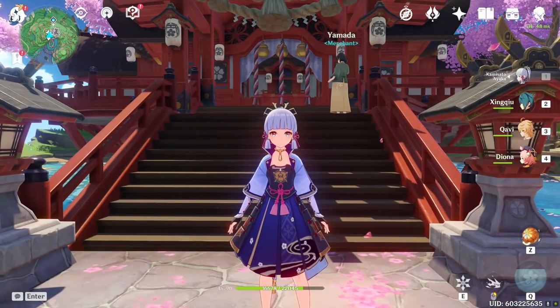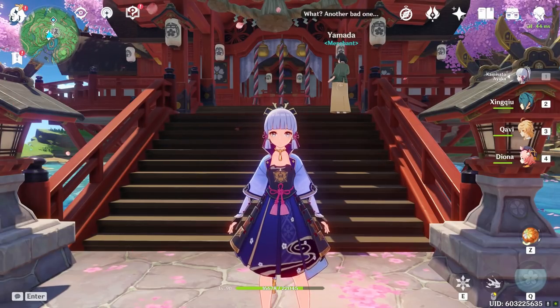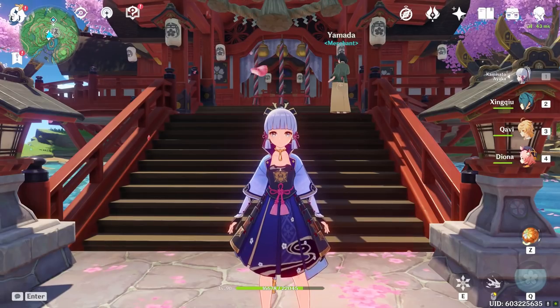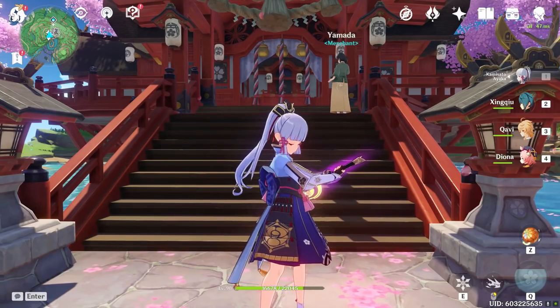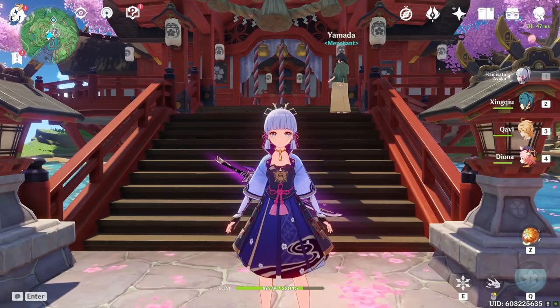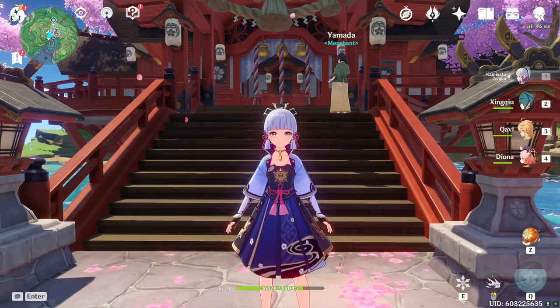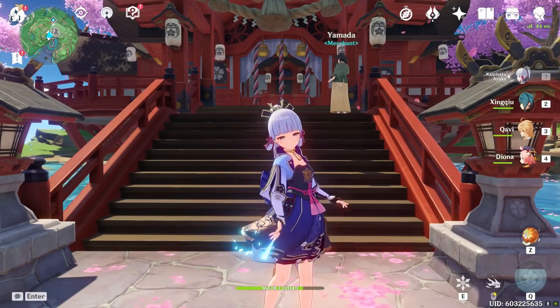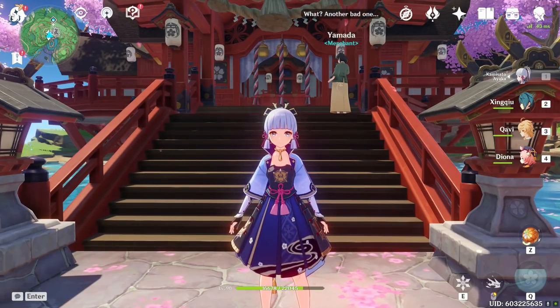Overall, if you're a free-to-play player and can get used to her dash, Ayaka is a super strong character — especially given how little investment she requires. We cleared Floor 12 with nine stars using a low-investment free-to-play team, something many players struggle with. With zero constellations and underlevel talents, that's pretty amazing. Ayaka is a very free-to-play friendly character because she doesn't require much and you can use almost any weapon. As the week goes on, people will find better combos and optimal normal-charge-attack timing around her dash. But as of now, Ayaka is a super strong, free-to-play friendly character — let me know what you think below and how your Ayaka pulls went. Thanks for watching!